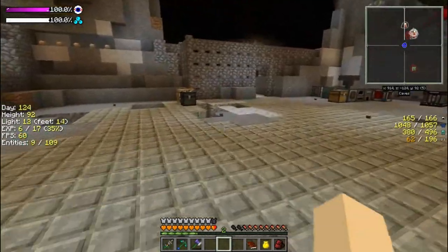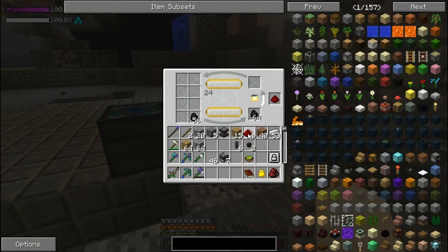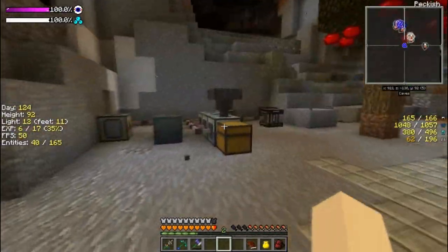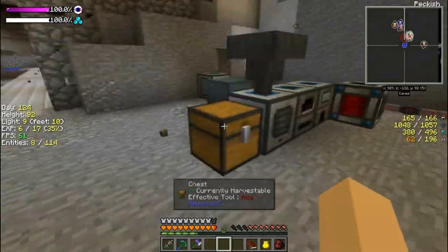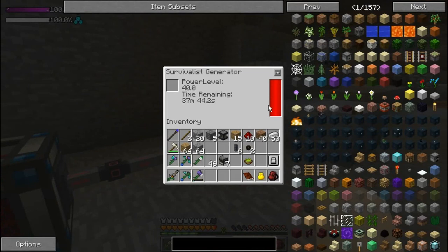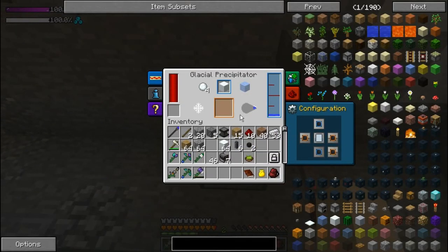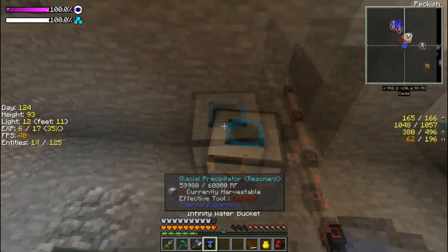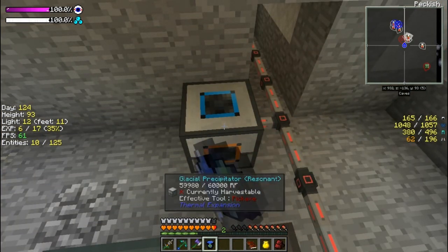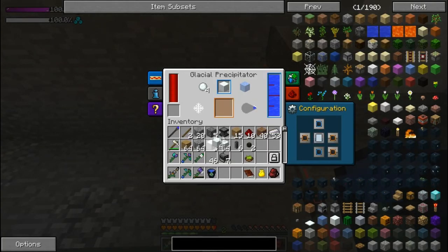Anyway guys, this episode might be a little short, but I want to get enough redstone to do this one last one. How's the pulverizer doing — it's done. We are maxed on power. This is a way to get rid of power I guess — we'll just make a crap ton of snow. Packed ice might be more useful — I don't know, maybe not. I'm probably wrong.